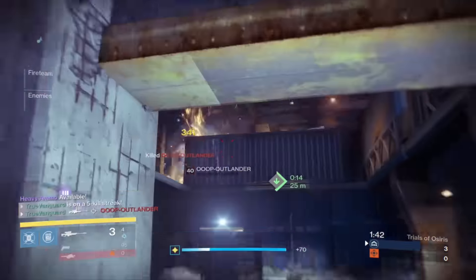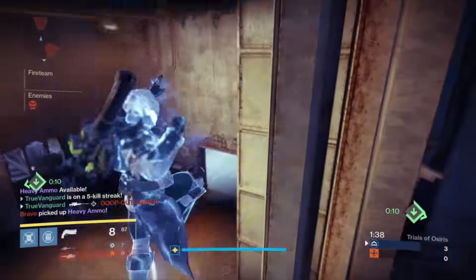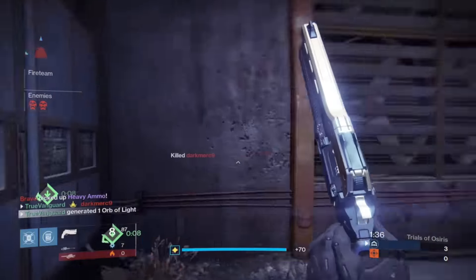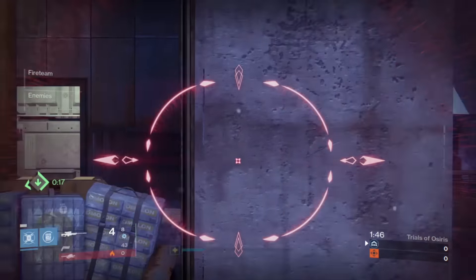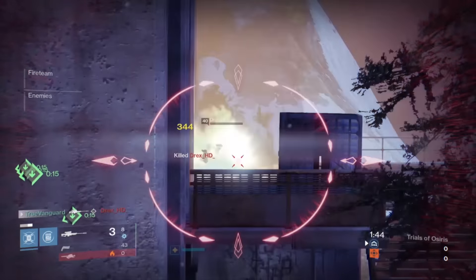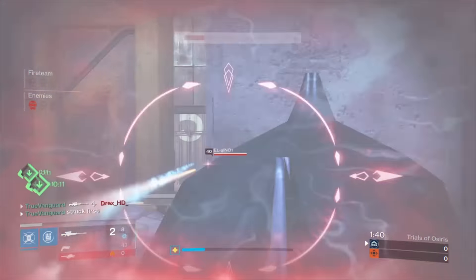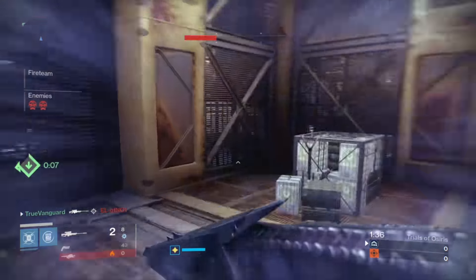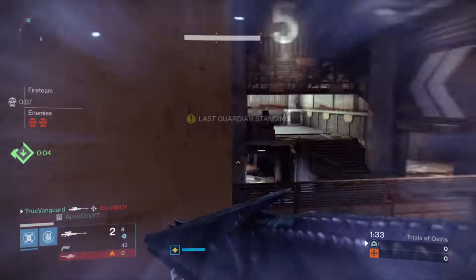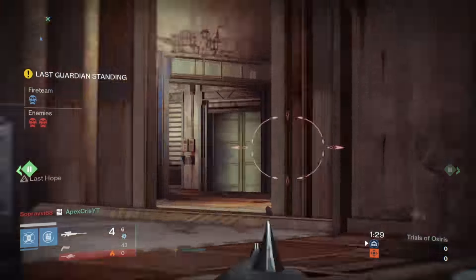The spawns are extremely imbalanced on this map. If you get the inside spawn — the seaside spawn — you have pretty much uncontested access to top mid, to the capture point, and uncontested access to the heavy ammo spawn which is in party room. That is extremely imbalanced.